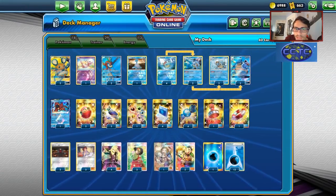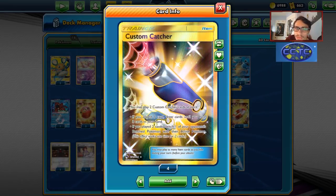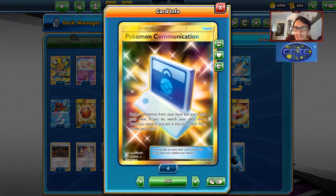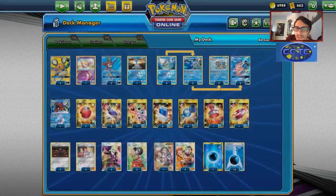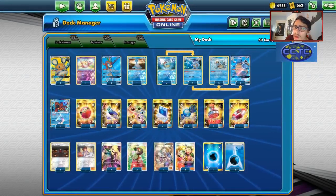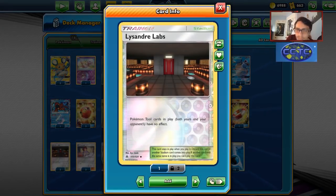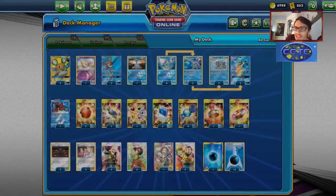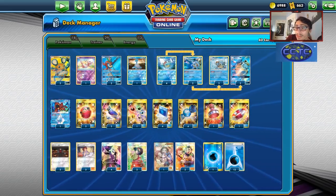We've got two Cherish Balls to find Dedenne and Blastoise GX, and two Custom Catchers — it's debatable if you really need them, but Custom Catcher is good when you need it. One Energy Recycler to get energy back. Four Pokégear, which is sadly the only good search in this deck to help find our Pokemon. Four Rare Candies to get Blastoise into play. One Reset Stamp for the late game. One Scoop-Up Net as our switching option since it heals 30 damage.